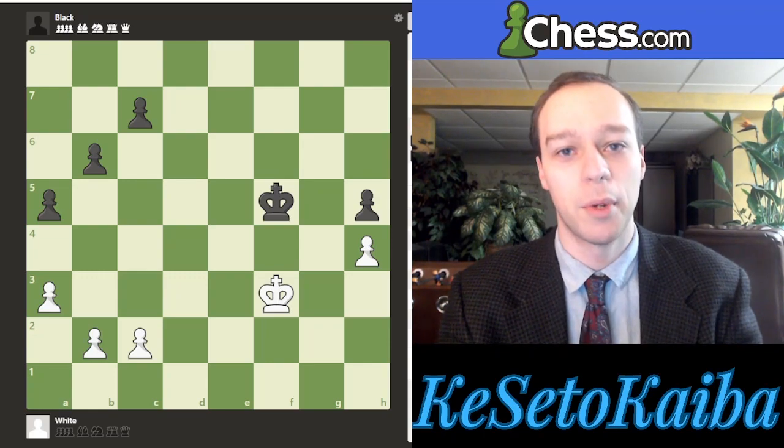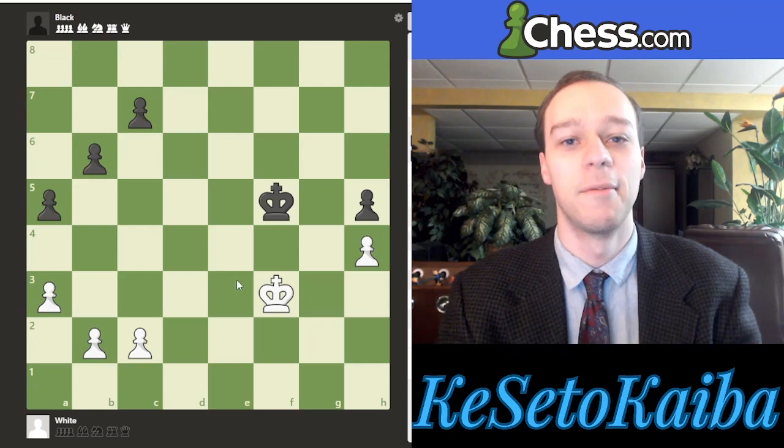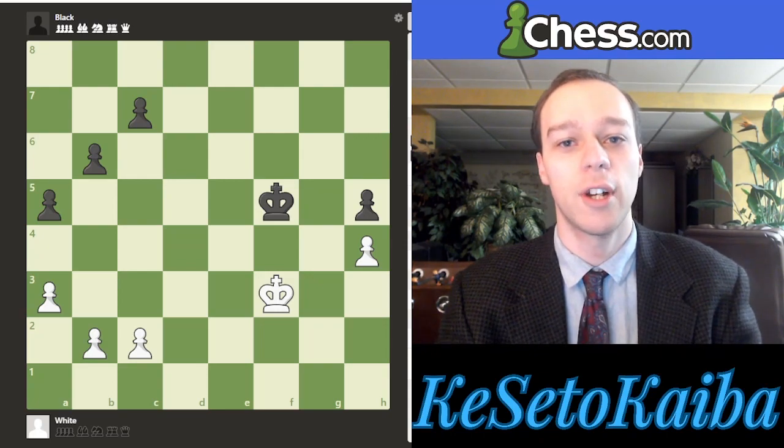First we have to evaluate who's winning. I intentionally took away the evaluation bar on the left because I want people to try and figure out what side is winning the game. In a real chess game you don't have the evaluation bar next to you. So let's use our imbalances and understanding of the position to reason out which side is probably better in this endgame.